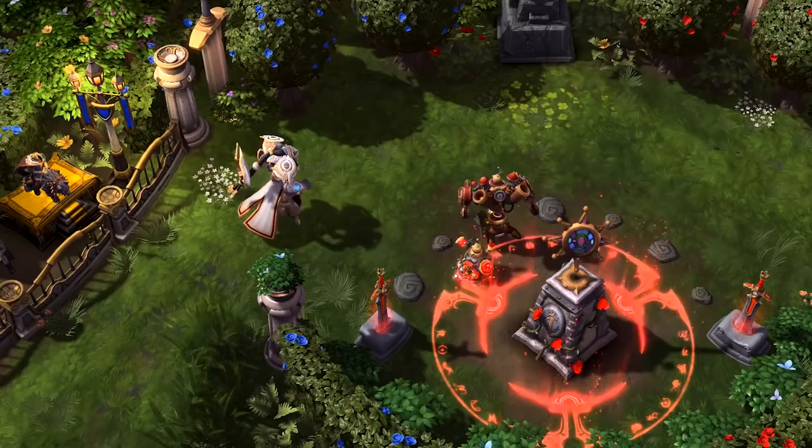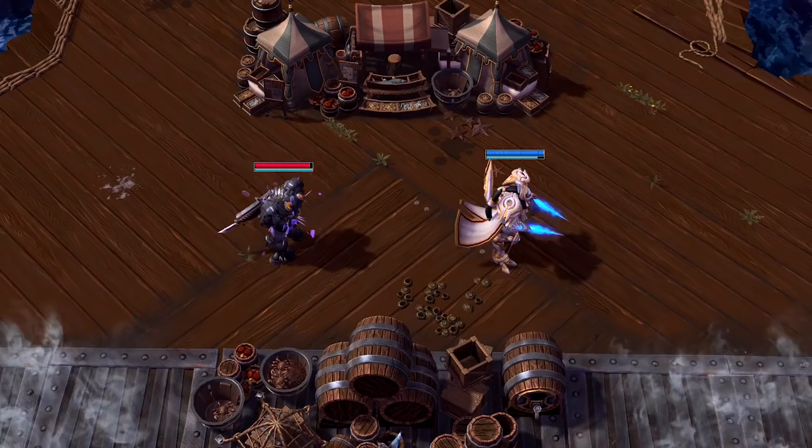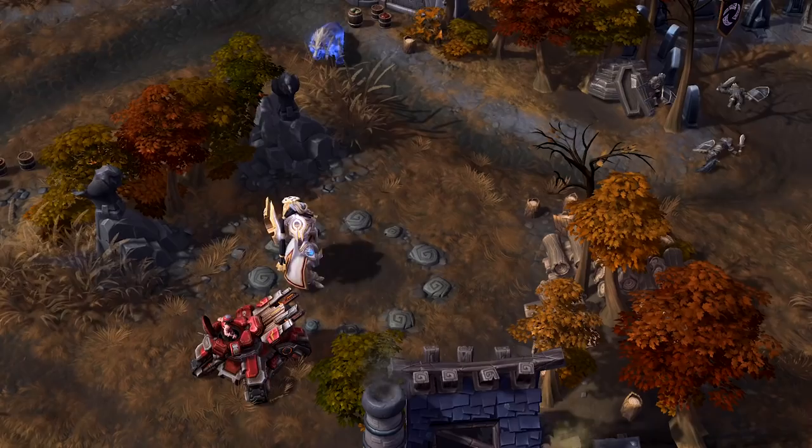Artanis' third ability is Phase Prism. When activated, Artanis sends out a Prism in a straight line. When the Prism contacts an enemy hero, it pulls the enemy to your position while repositioning you to theirs.